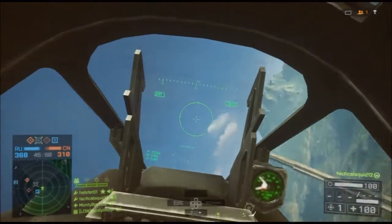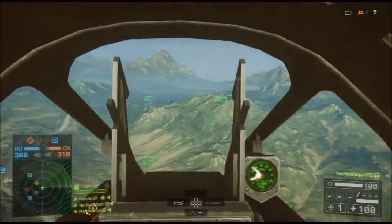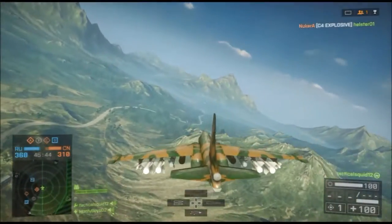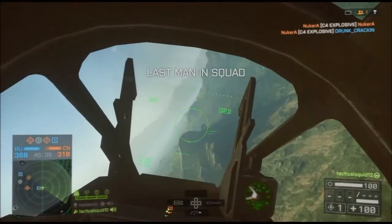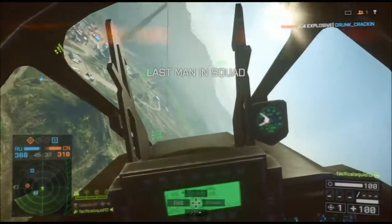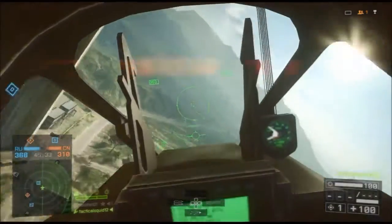First of all, what you're going to want to do to get into the glitch is obviously get on a map that has a jet or an airplane. A map like Siege of Shanghai wouldn't have that, so I chose Rogue Transmission right here.